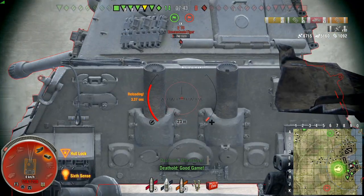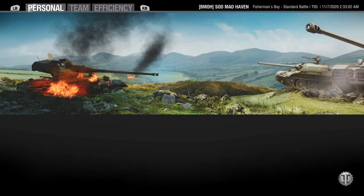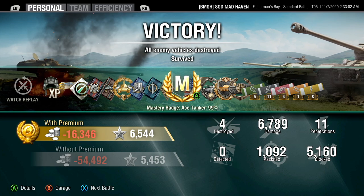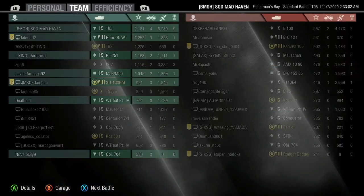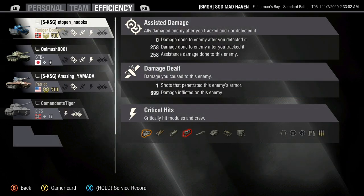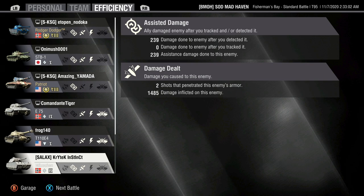E75 is just chilling — he's like, I'm dead either way, there's no point in trying to stop this. High Caliber, Mastery badge, second mark, Spartan, Steel Wall, and Sniper — not spotter, Sniper. With binoculars: 15 shots fired, 14 direct hits, and 11 penetrations. We put most of their tier 10s through hell.